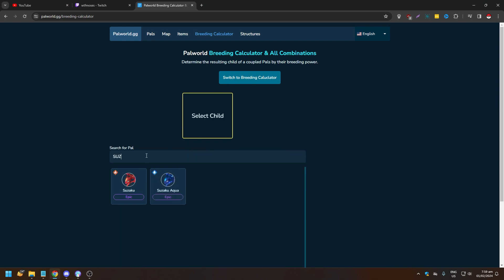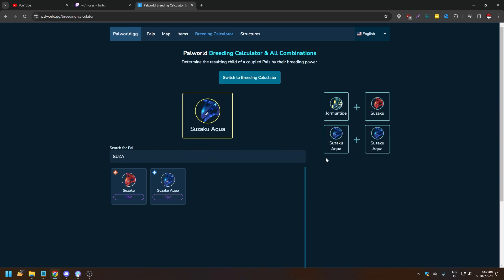You just click Suzaku Aqua and you're going to see the parents you need. As you can see, Suzaku Aqua plus Suzaku Aqua works, but also Dormantide and Suzaku breed Suzaku Aqua. That's how you breed it — pretty much it! Hope you liked it, like, comment, share, subscribe, ring that bell, see you on the next one.